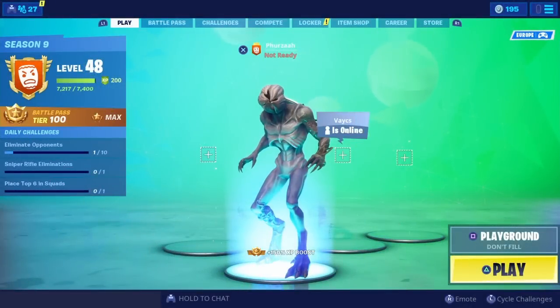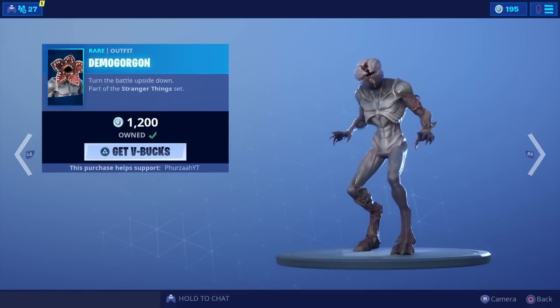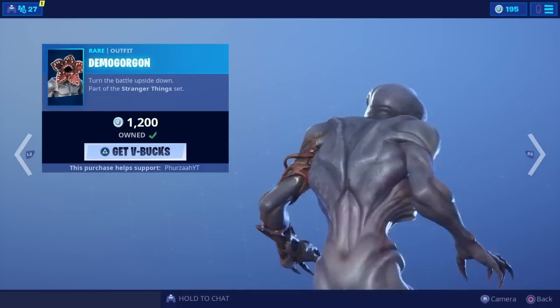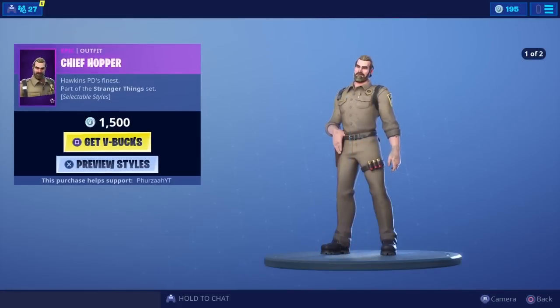What's going on people, it's Showboy Furzalyt here and welcome back to my channel. We finally have Stranger Things skins in Fortnite Battle Royale. As you guys can see, we have the Demogorgon skin which is 1200 V-Bucks — pretty cool skin in my opinion. It doesn't come with a back bling, which would have been pretty nice.